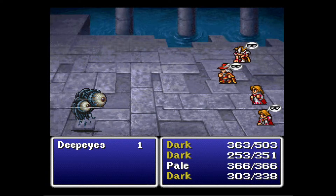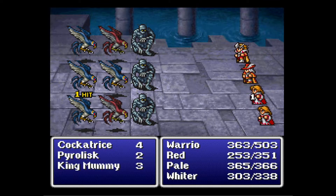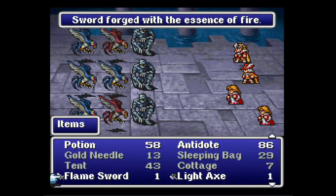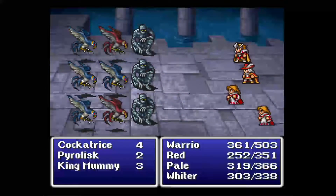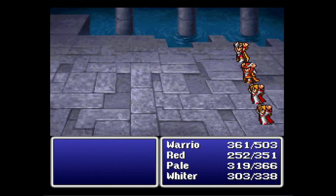I know it probably gets kind of old seeing that healing staff used so much, but it's a free potion for everybody in the party. The pyrolisk is the upgraded cockatrice. I'm not sure they can petrify. So you two are going to do that, you use the mage's staff, and you use the gauntlets. We could use the axe for extra damage to the mummies, but we'll go with gauntlets.